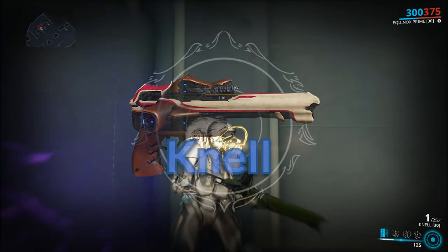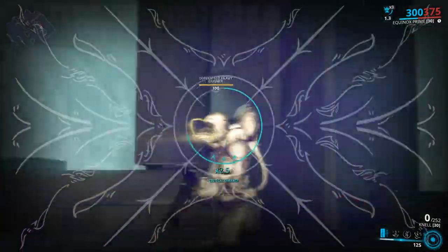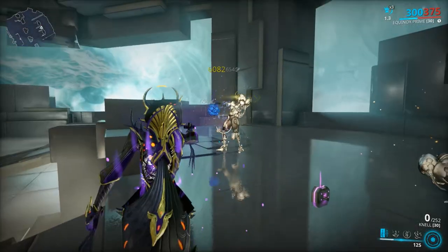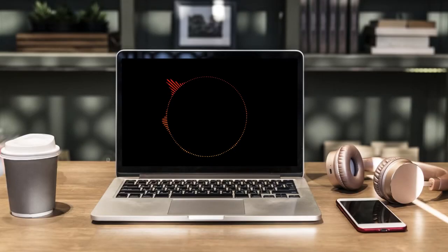Knell: what is that — you want to have Mesa's Peacemaker but you don't want to play Mesa? Look no further. Knell is an automatic weapon with infinite ammo and insane fire rate as long as you can get headshots. Between us — if you have an Arcane Velocity and an Arcane Precision you can do some crazy damage, just look at this.